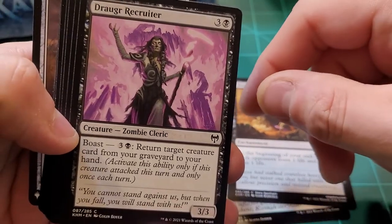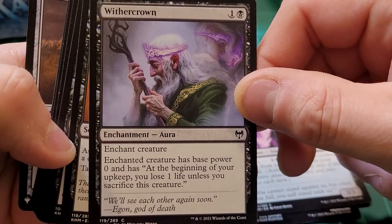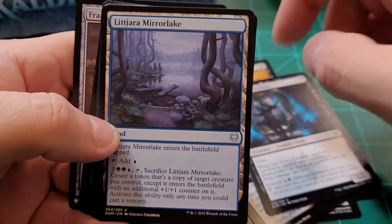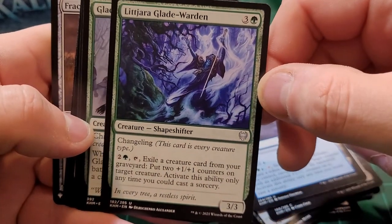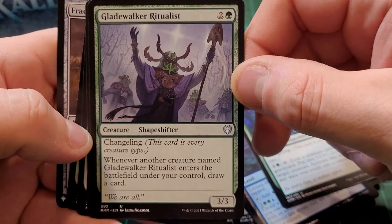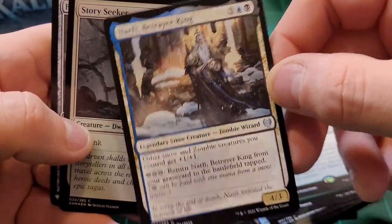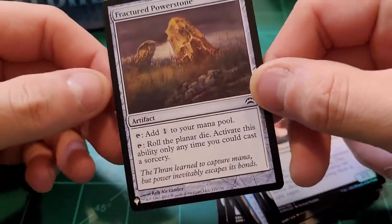Draugr Recruiter. Wither Crown. Interesting. Way Down. Jarl of the Forsaken. Litjara Mirror Lake. Litjara Glade Warden. Glade Walker Ritualist — that's a new one for me. Old Growth Troll — I don't remember seeing that one before either. Narfi, Betrayer King. Story Seeker. And Foil Fractured Power Stone.